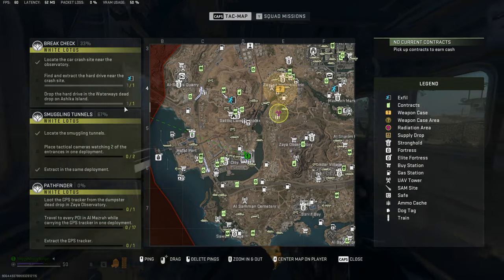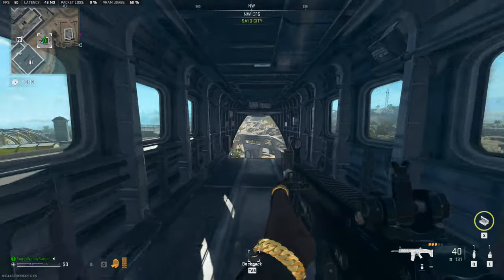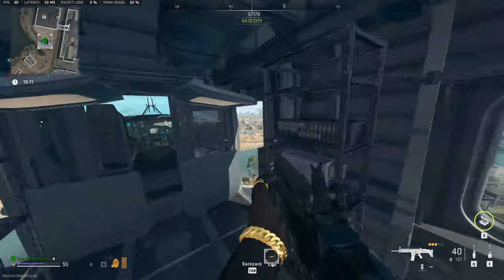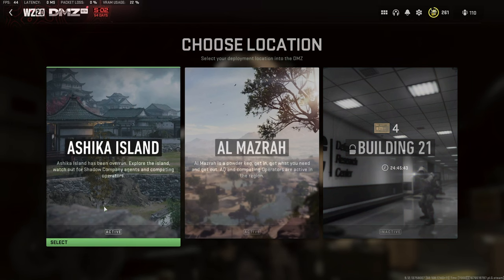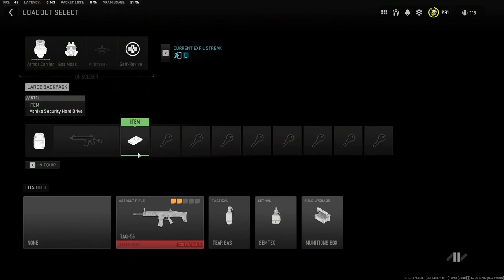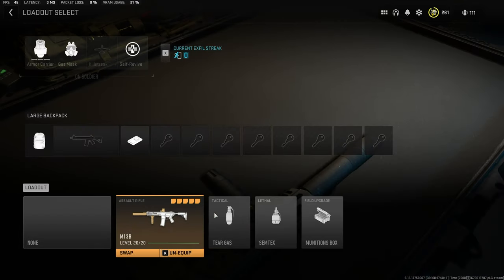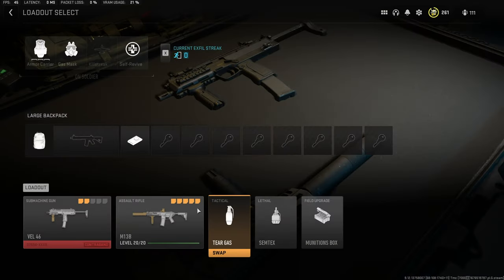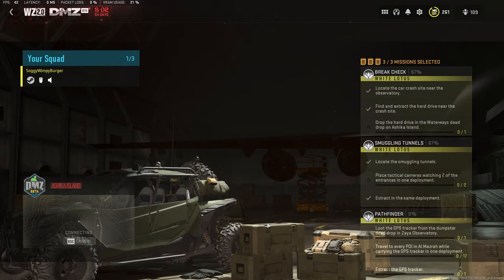The waterway's dead drop is directly under the center of the map, where all of the enemy AI live. I have previously shown this dead drop, so you'll find a link in the description below if you'd like to watch that video separately. We'll go deploy, then Ashika Island. We'll make sure we still have the mission equipped — confirm, edit loadout. Here you can see the security hard drive, and I'll pick a better weapon as we're going underground and we'll need lots of protection. I'll even take a secondary. Self-revive — perfect.